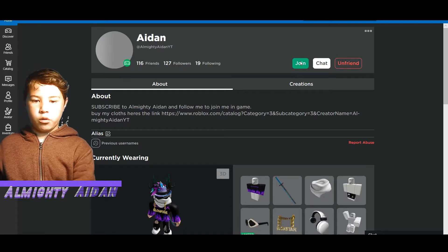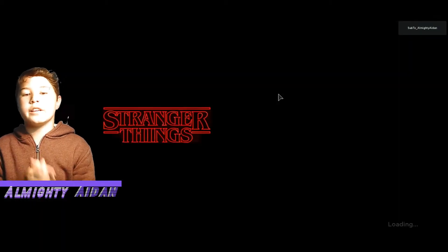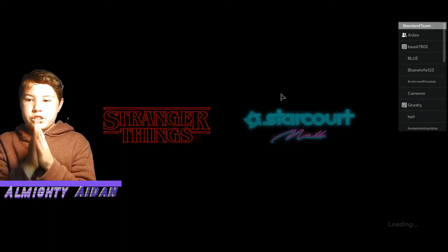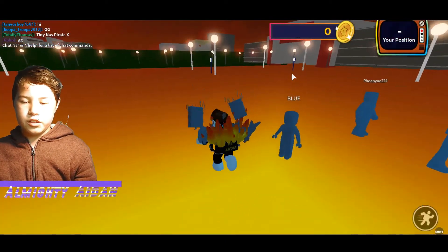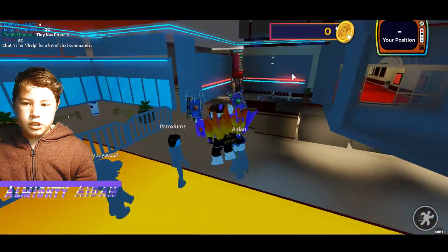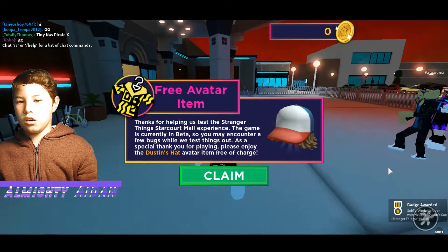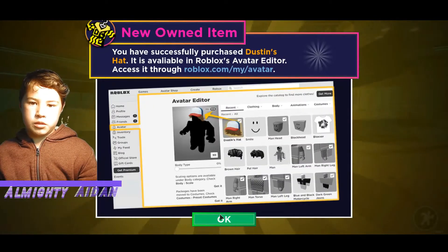I'm gonna go join on my alt account. In the game — Stranger Things — I'm pretty sure they're gonna be making other things too. I'm loading into the game and I'm not gonna edit this part out, I'm gonna show the entire thing. Join — boom — I get it, see? I'm in right now, waiting for it to stop glitching, and there we go — it gives you the badge straight away once you get into the game.